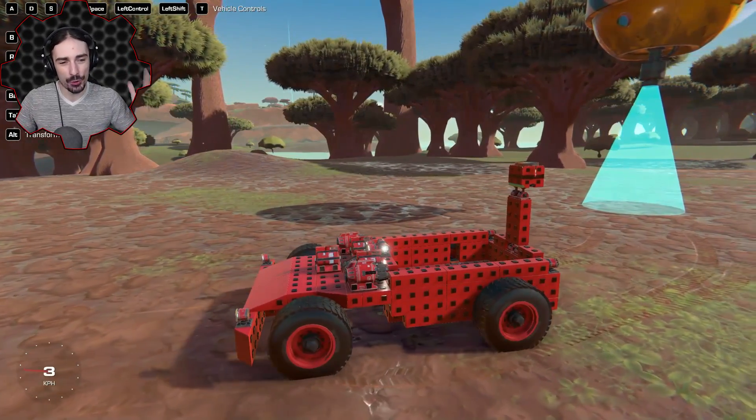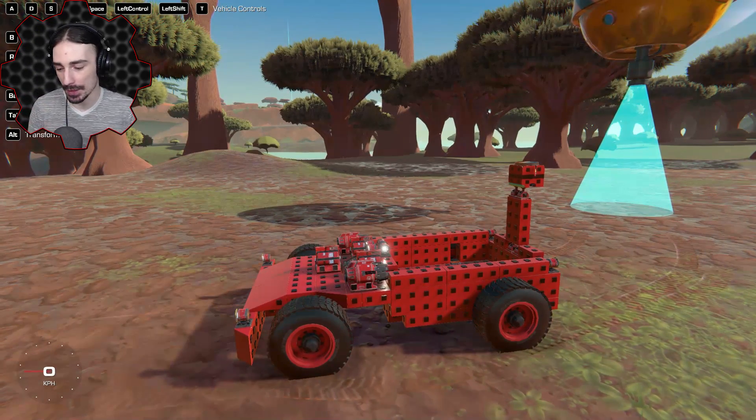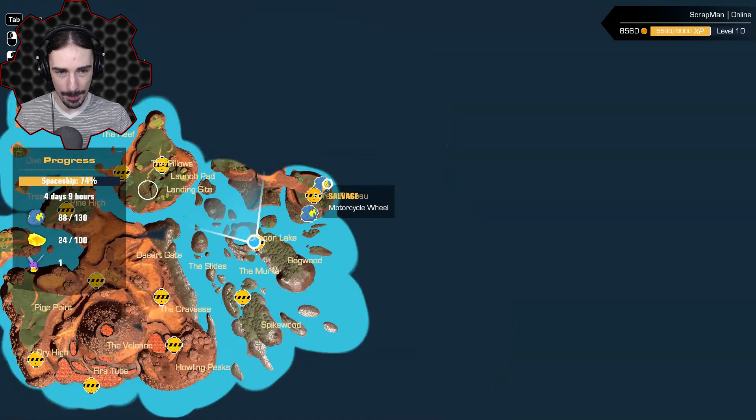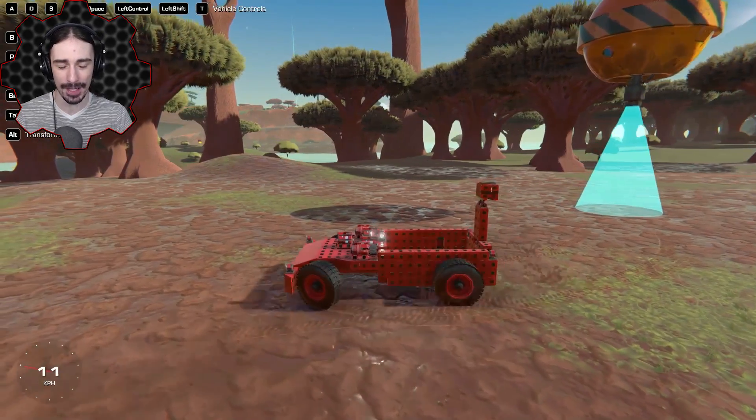Welcome back to Trailmakers campaign mode. We're continuing where we left off, trying to explore more to the northeast. Last time we completed the marshy area, so this time we're going to work our way up, get these pieces on the forest plateau and see where it leads. This series has been doing excellent on the channel - it's probably one of the most well-received series I've ever had, so thank you everyone so much for the support.